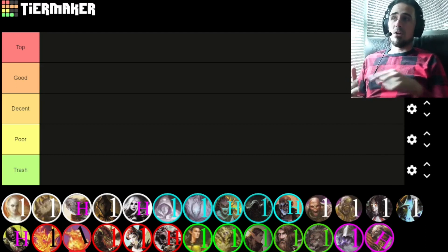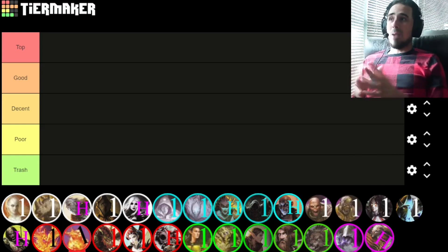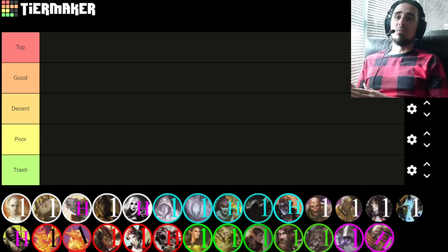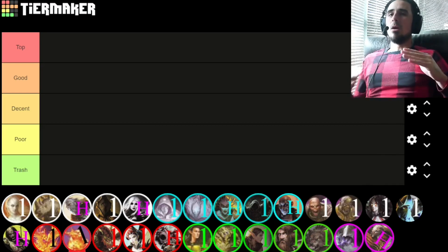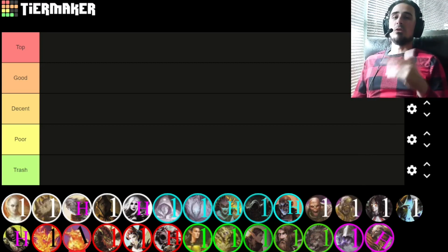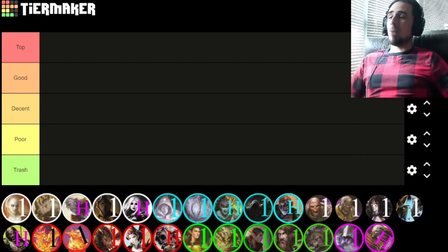I'll go in order: white, blue, black, green, red — well, red, green, I always mix those up. I'm going to be considering each army card's stats and abilities and how good those are, but also in unison with how well the color's spells support the creature and its optimal playstyles. Let's just jump right in.